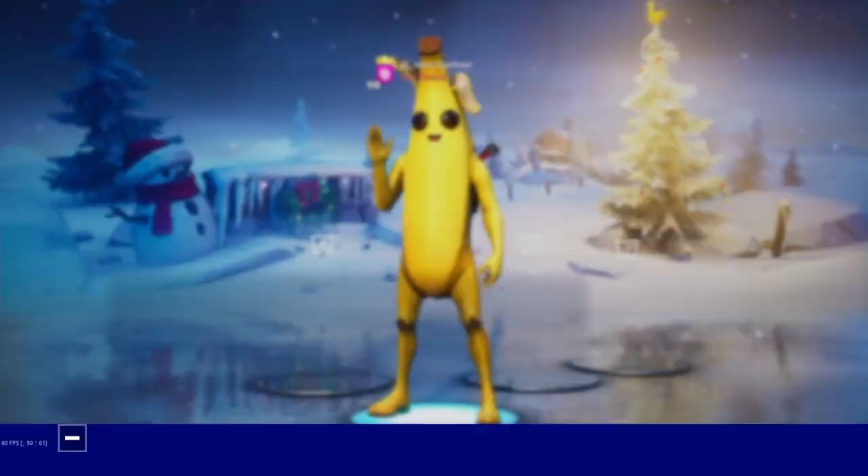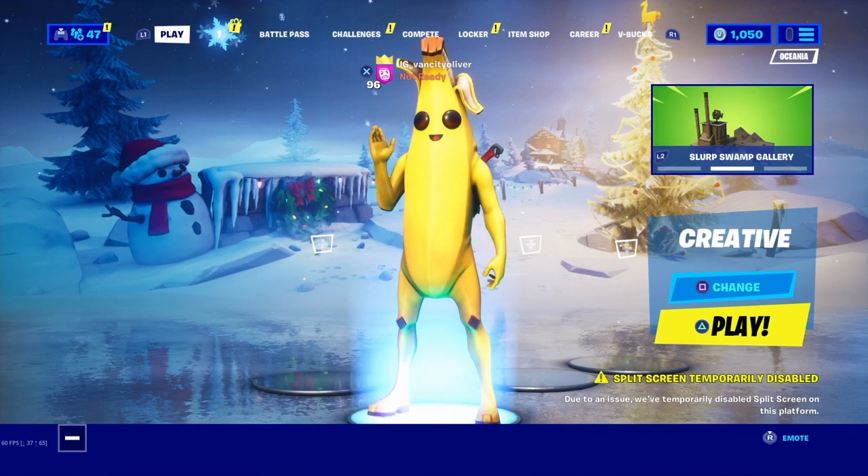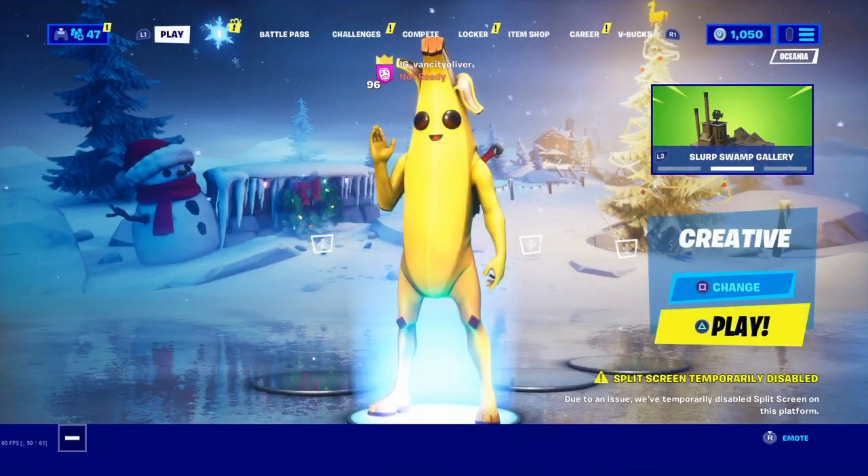In order to access what has now replaced playground, you actually have to enter Creative. When you open up Creative and go to play, you actually go into the matchmaker with others and play the best games made by the community. So this is now essentially a creative fill.